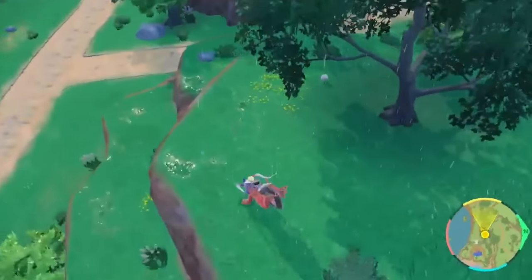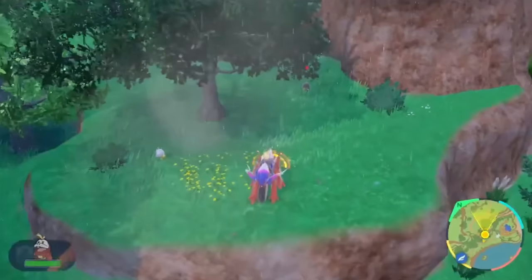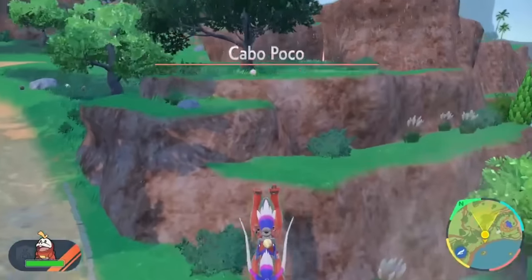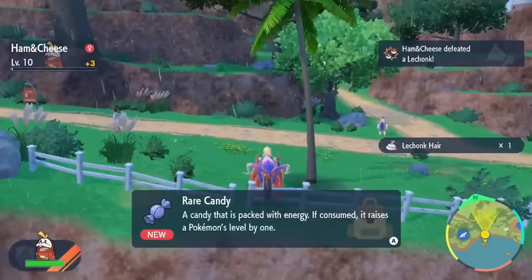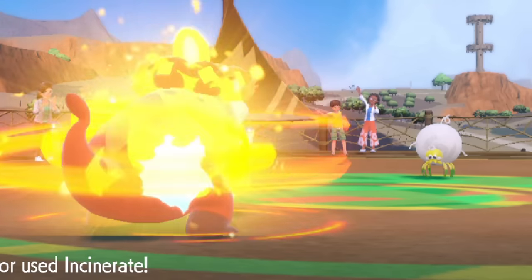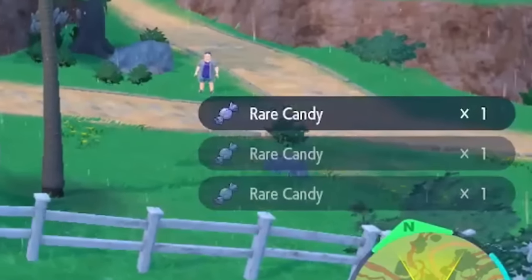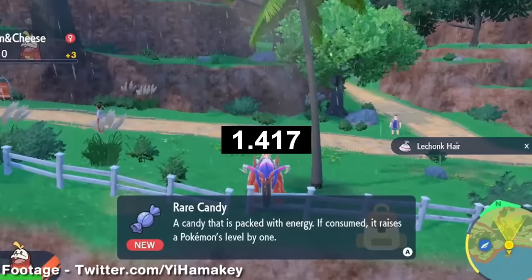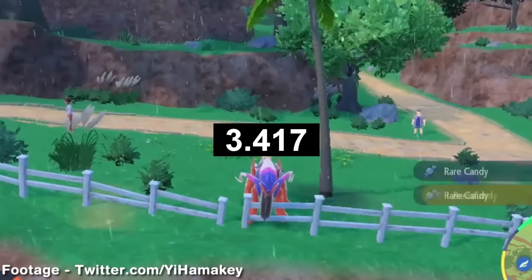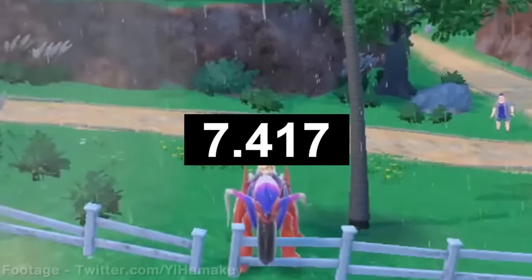Once the wild Pokemon is in position, we'll then need to head to a specific spot on the ground, aim the camera at the wild Pokemon, send Fuecoco out into the overworld with the Let's Go feature, then book it towards a fence far away from Fuecoco. After Fuecoco obliterates the wild Pokemon, the nearby Rare Candy starts pouring in at an absolutely ridiculous rate — to the point where Glitch Hunter Yee Hamaki had enough Rare Candies to reach level 100 in less than 8 seconds.